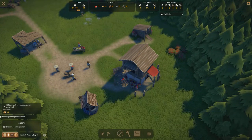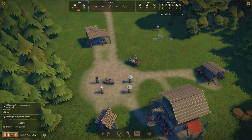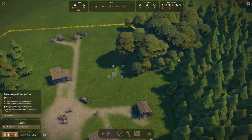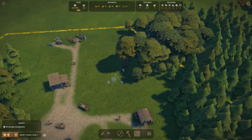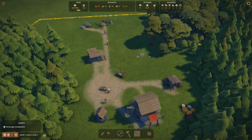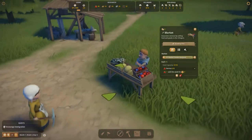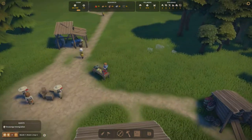Now the game wants us to encourage immigration. Immigration works based on happiness — we need to raise happiness to 100 and then people will be willing to immigrate to our village. Right now people are lacking food, but we have berries at the market and villagers will come and buy them. Berries are being bought and happiness is going through the roof.